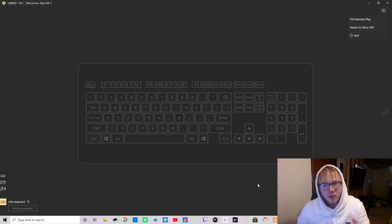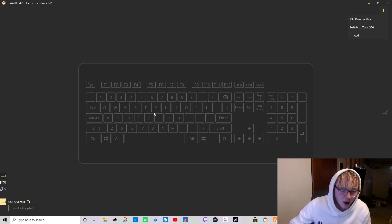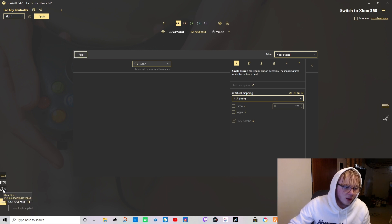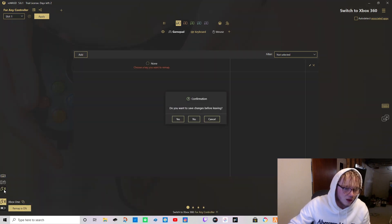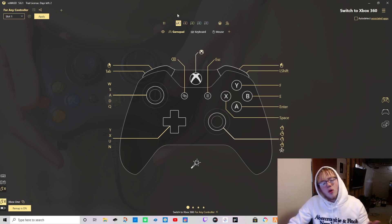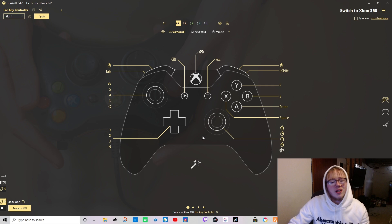When you open up the app it's going to look something like this. You want to hit whichever option matches your controller - if you're using a PlayStation remote hit the PS4 option, if you're using Xbox hit Xbox 360. Then it'll show something like this, and you want to go down to the bottom left where it says Xbox One ID, click on that, hit no on saving any changes, and that will take you to the remote keybind setup screen.